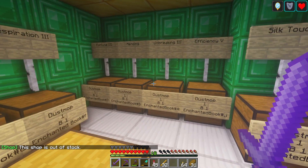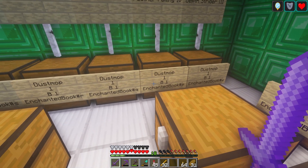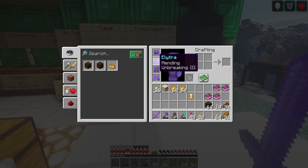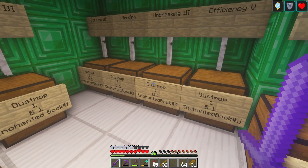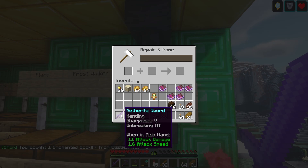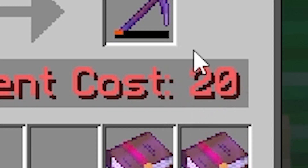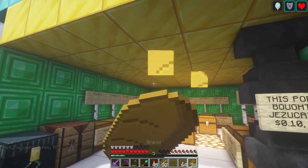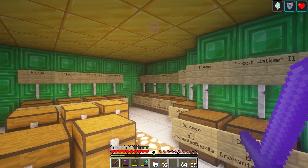I need Efficiency one more time. Let's put Fortune on there — it costs 20. Okay, nevermind, I will wait. I need to go to a mob farm then. But that's really good. I love this shop, Dustmob, I really do. It's a great shop. And if you see this video, please restock the Unbreaking 3 — I need that.